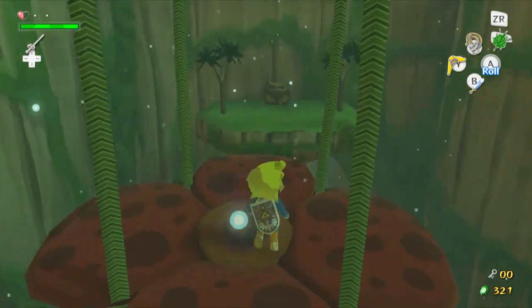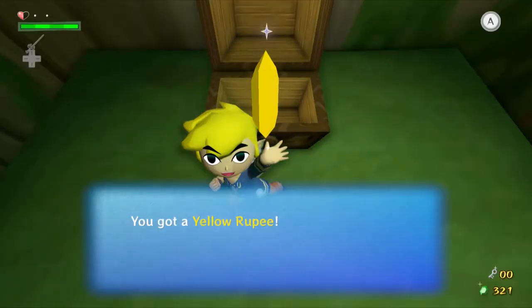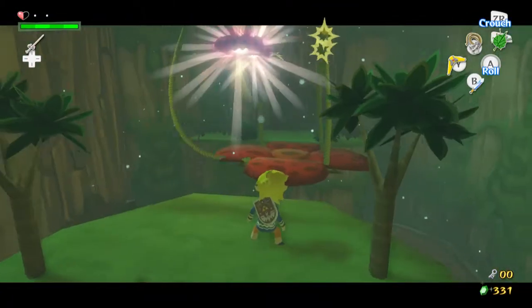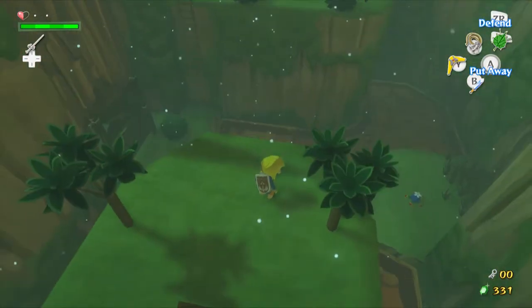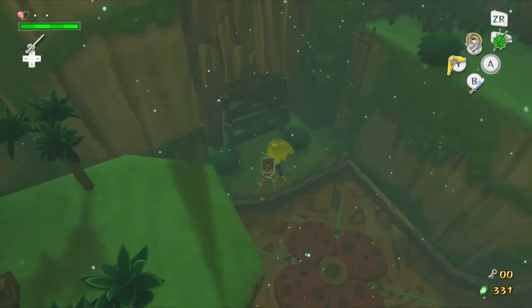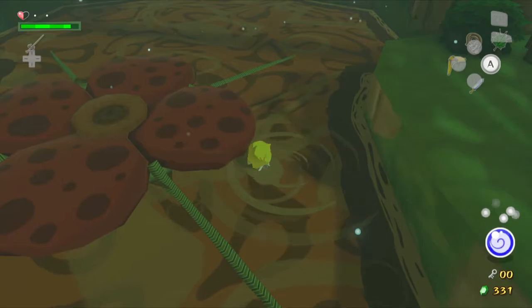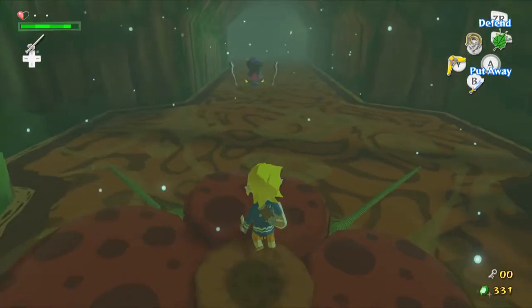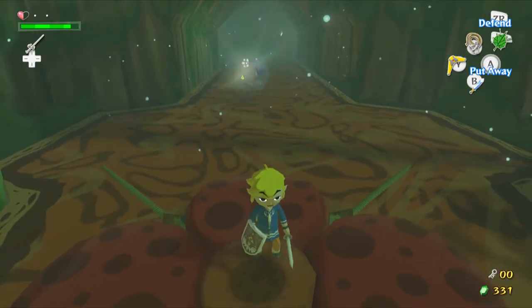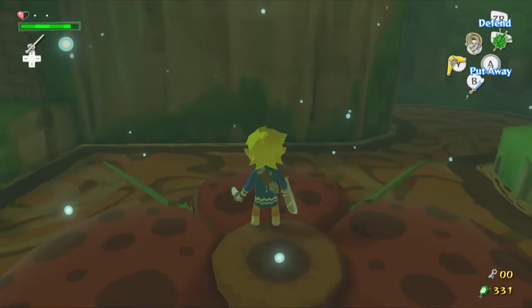Cut this one and cross, and you get a rupee. Not much but it's worth getting because it's right there. Get rid of this acorn rock now to move forward — I keep pressing the wrong buttons.